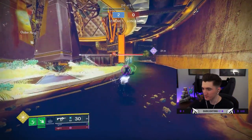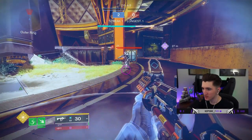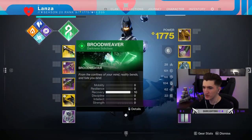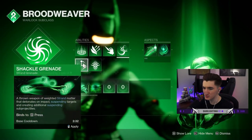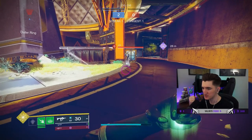Right, let's try the Rift. Interesting — just about takes shields off. Right, now what we're going to do is switch to Threadling Grenade, and this is going to pair with Mindspun Invocation. So if I consume this...